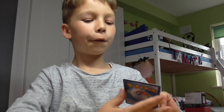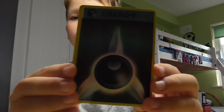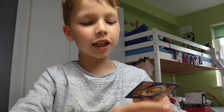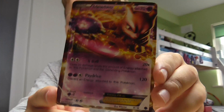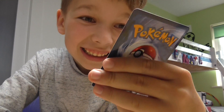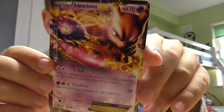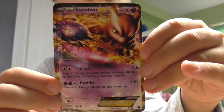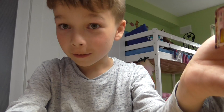And a Reverse Darkness energy. And a Reverse — it's a Mewtwo EX! Whoa, a Mewtwo EX! I think I already have it, but I don't care. It's really nice to have it in a sidekick deck. That's really awesome guys, for the very first pack.